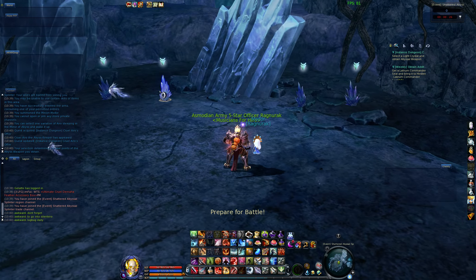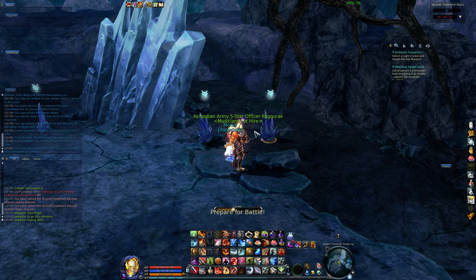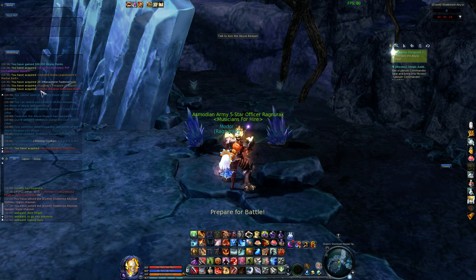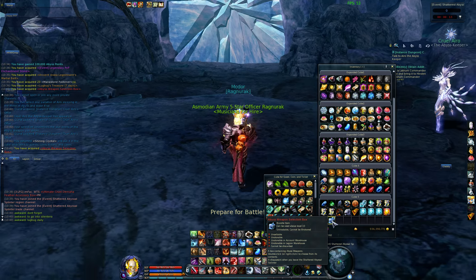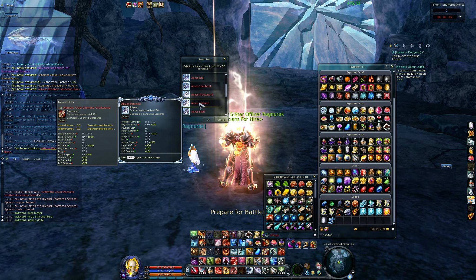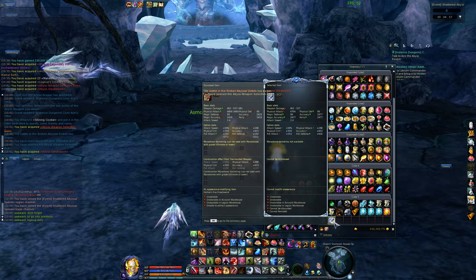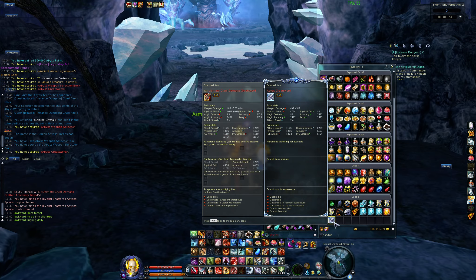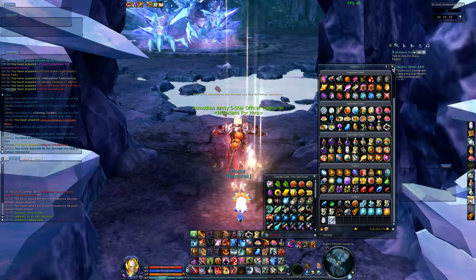In Cruel mode there are light crystals on the ground and you select them. It gave me a weapon box — this one's not plussed up, but usually I almost always end up with the plus 15 one. You can open it up and it gives you weapons to choose from. Going with greatsword to show you the stats — they're not really that much better, so I'm just going to stick with my Demaha greatsword.